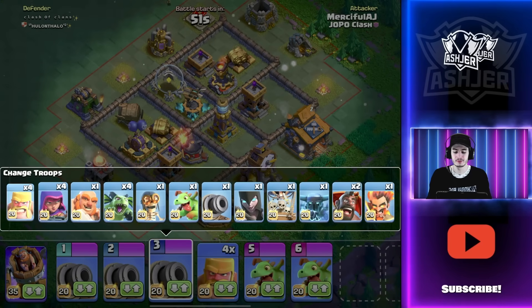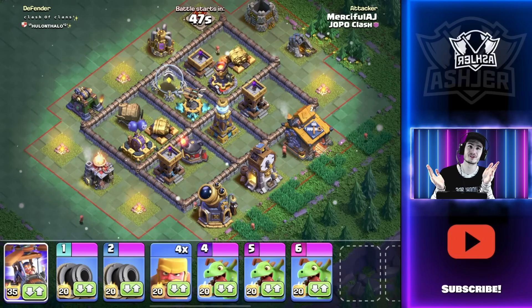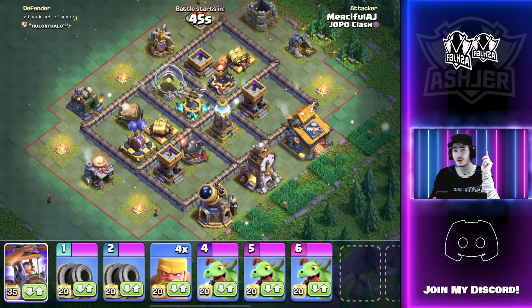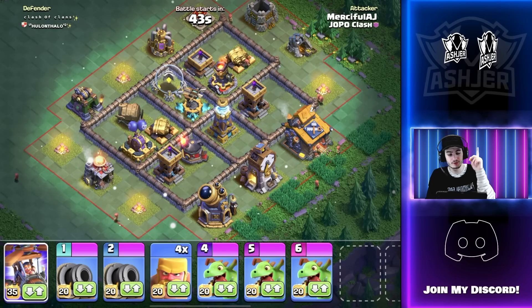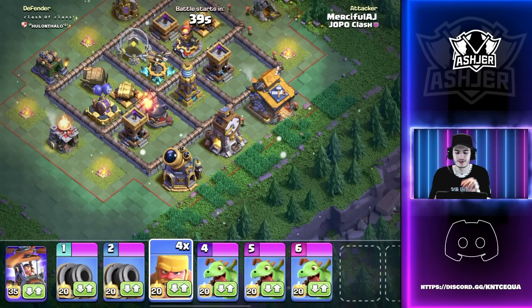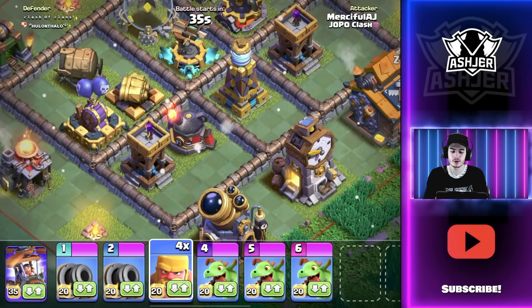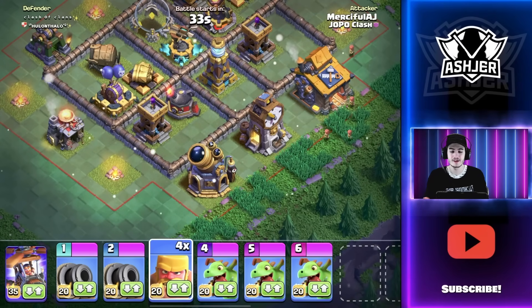Right now we're just going to absolutely demolish this base with the LT null strategy. I know I've been gone for a little bit doing tournament videos, but we're back with live attacks for the foreseeable future. All we've got to do is take out this archer tower, then we get the air bombs, roaster, and mega tesla, and then it's free.